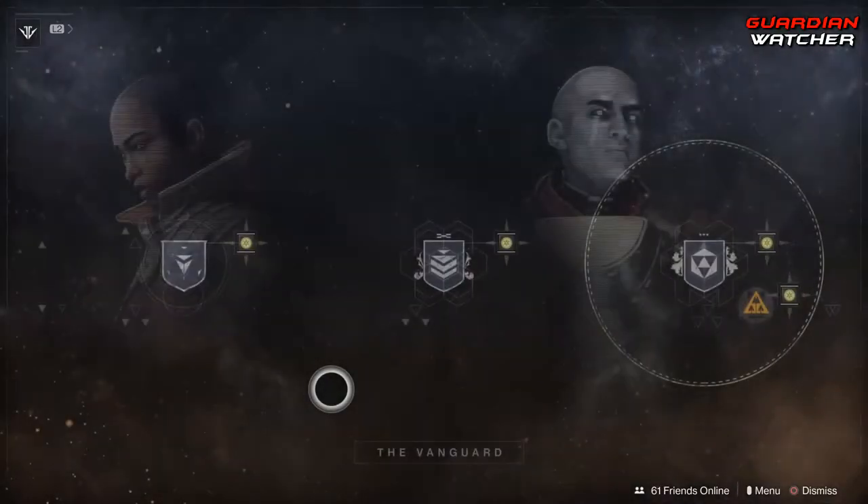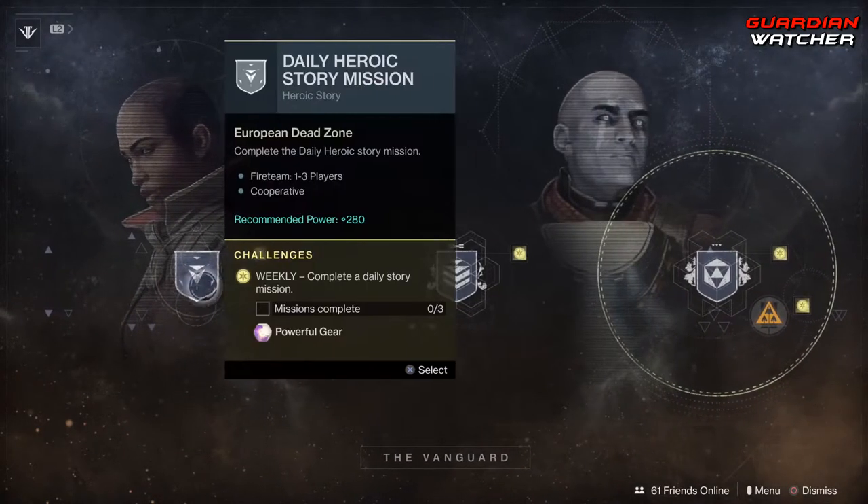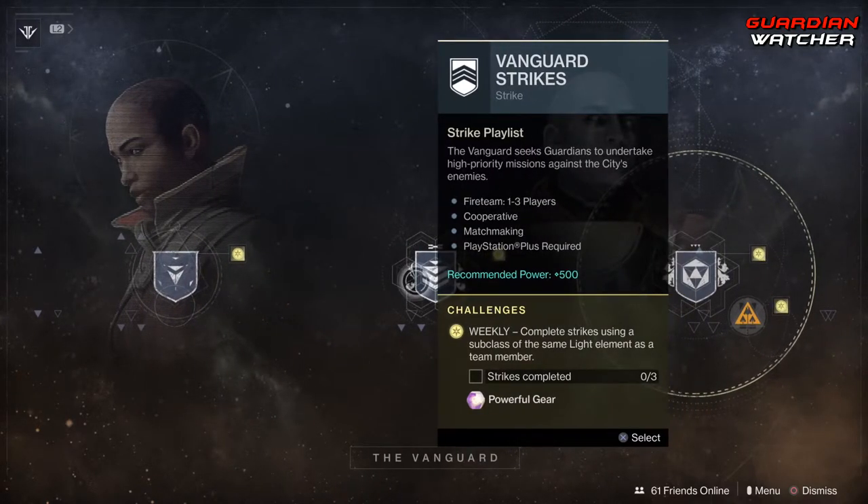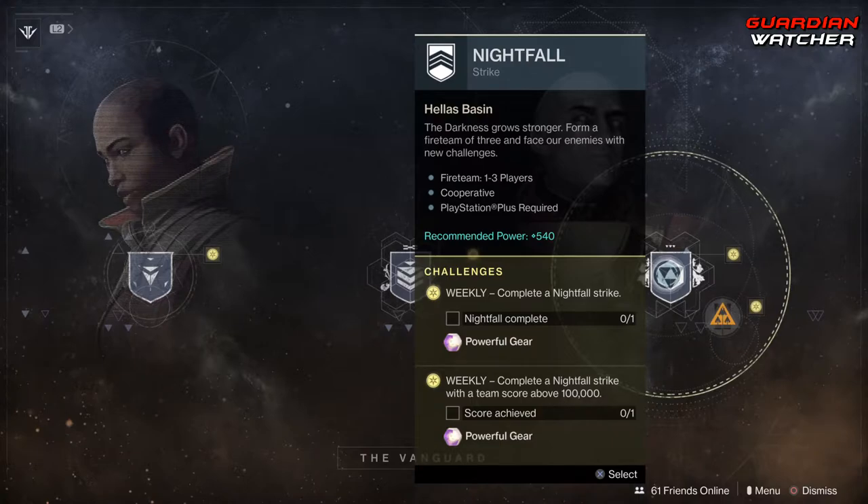Coming down to the Vanguard, we need to complete 3 daily story missions as well as 3 strikes. You also need to complete a Nightfall strike and get 100,000 points.